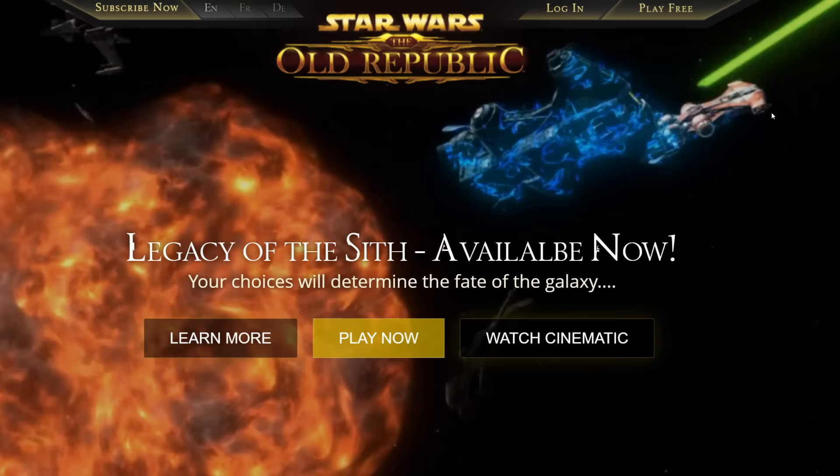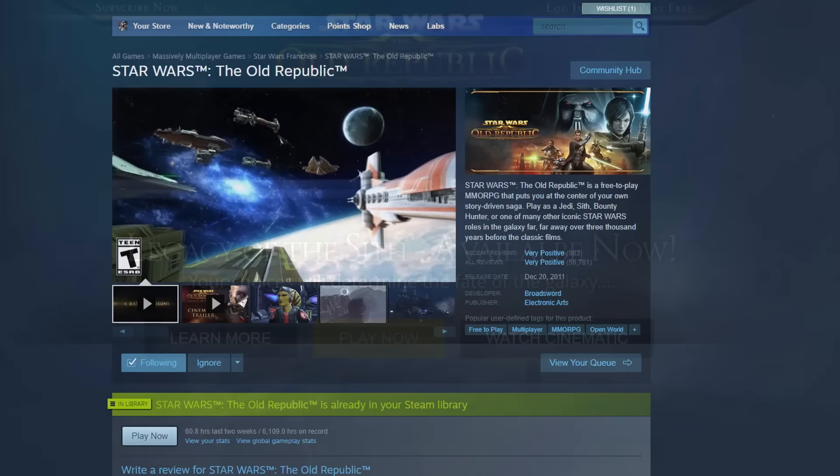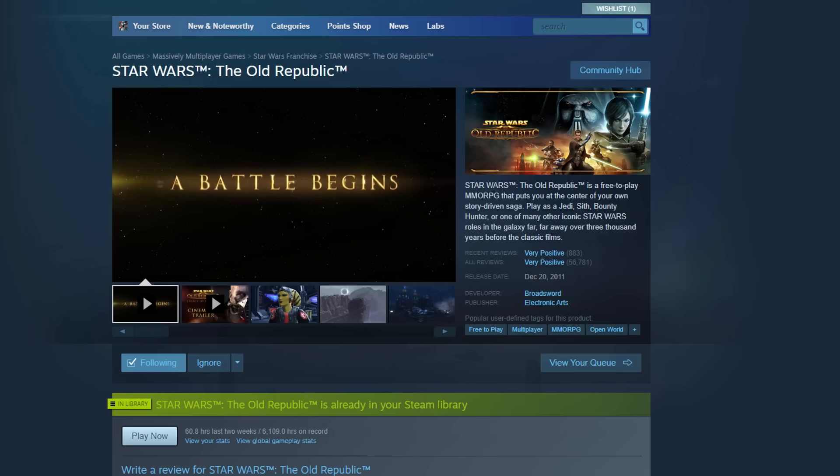Tip 1: You can choose to install the game through SWTOR.com or through Steam. If you're already familiar with Steam, I suggest downloading it there as it lets you auto-update the game when updates become available. Otherwise, it's about the same either way.